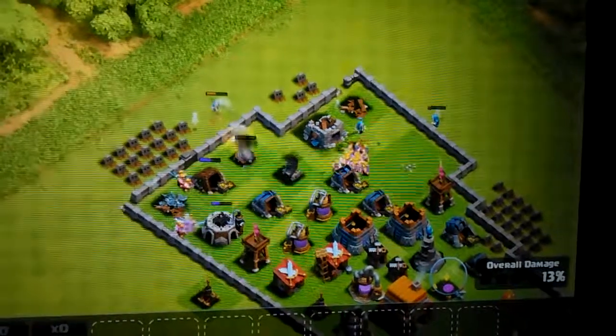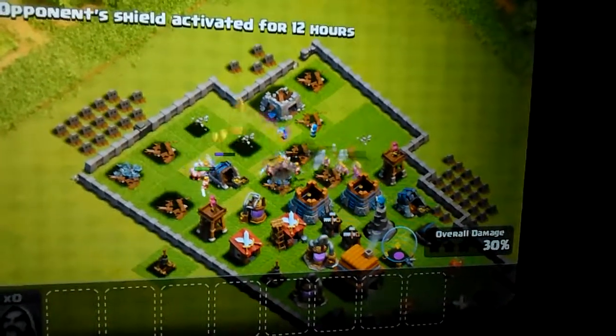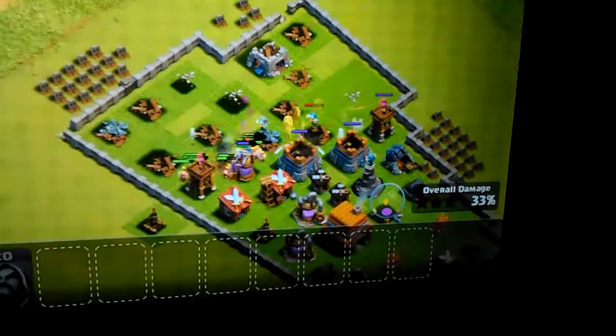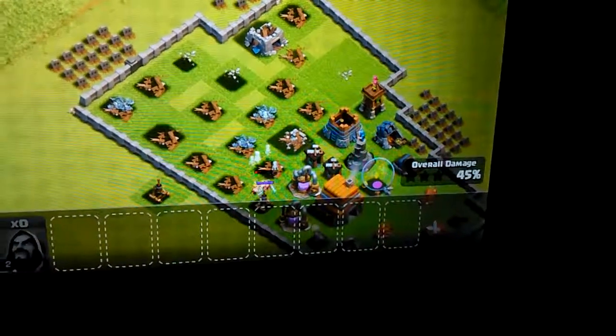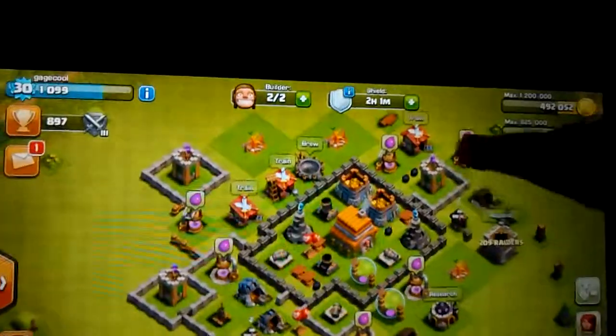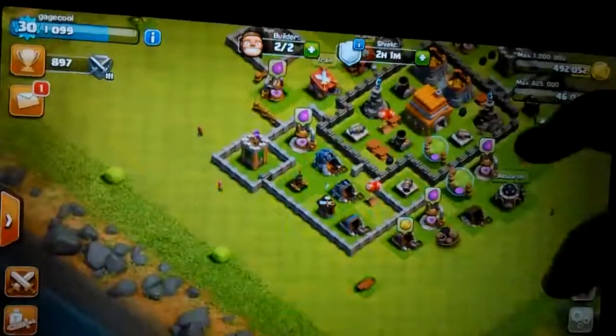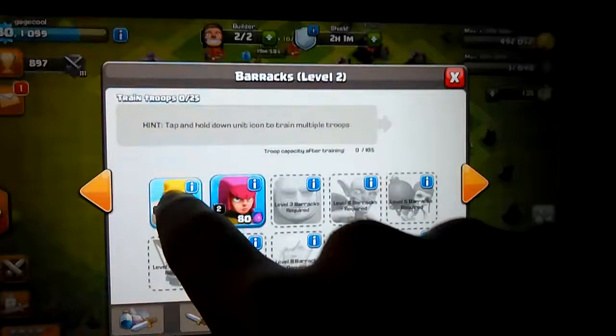Let's see how the battle goes. So far so good. If they take out that mortar, I'm fine. Alright, I should be good now — took out the mortar. That wizard tower is gonna do me bad. I hate wizards. If I don't win this battle, I'm gonna be so mad. Did I actually not win this battle? Are you kidding me? I've actually won a lot of battles, but that was embarrassing. I attacked a level one mortar and I still lost because of a stupid wizard tower. Oh my gosh, this is stupid.